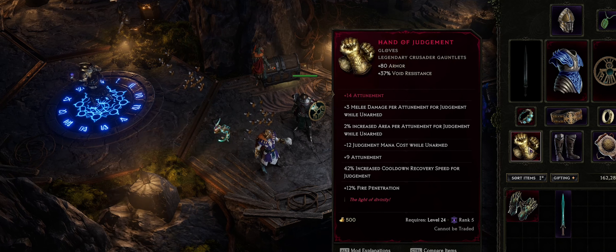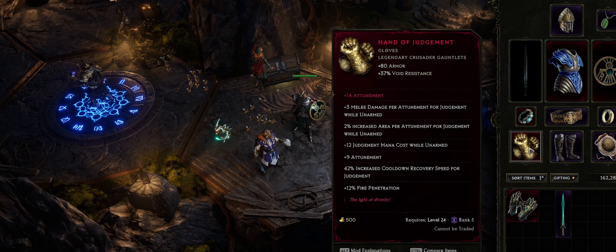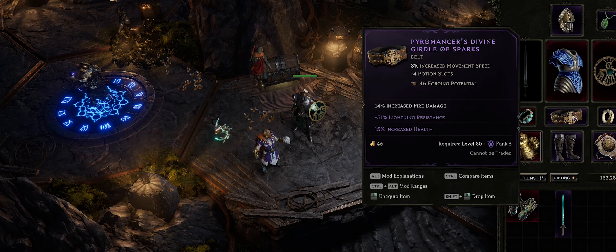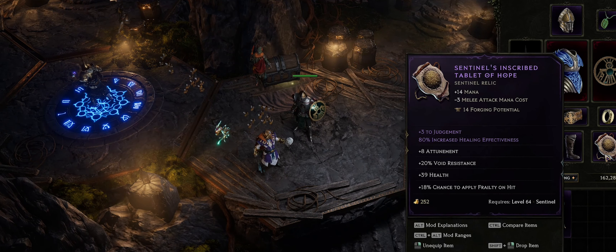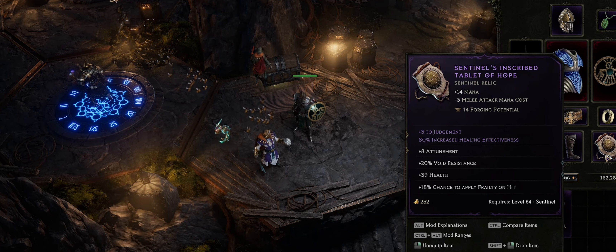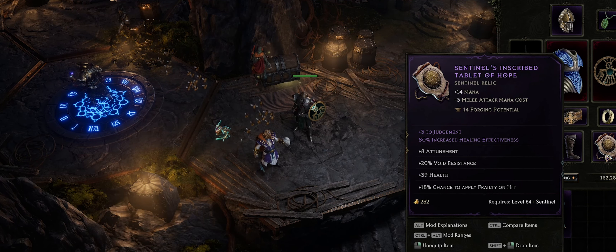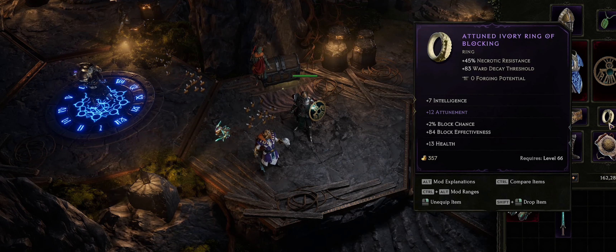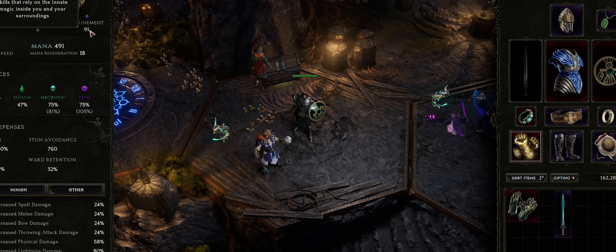This means that if I want to go for a Hand of Judgement based build, I want to get attunement on every single piece of gear to increase my melee damage. I also want to get additional attunement on other portions of my gear. For instance, on my relic I have plus 3 to Judgement to increase the points I can give to Judgement. I want attunement on my armor pieces and wherever I can get it. Eventually if you stack up enough attunement, your Judgement will deal a lot of damage in one punch.